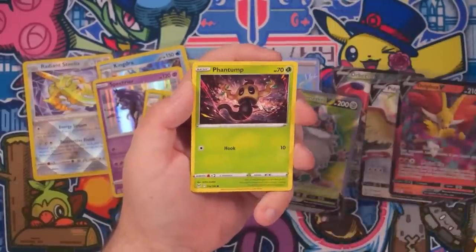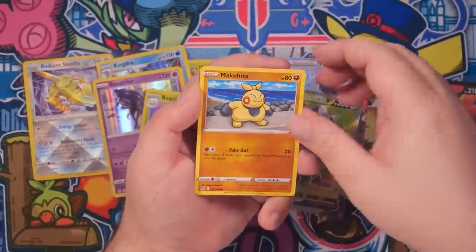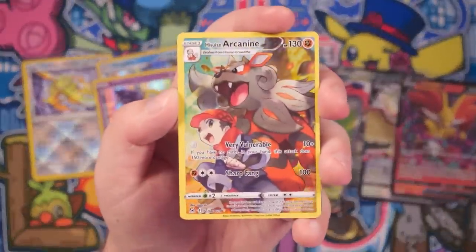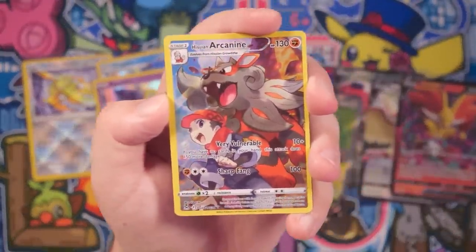Inkay, Basculin, Makahita, Electrike, Hisuian Arcanine, and Centrin. He's not the best, is it, guys? Let's be honest. Centrin is not the best on this one.